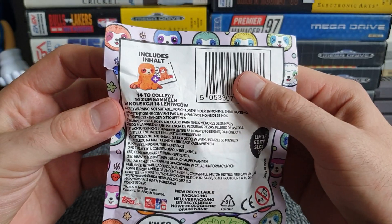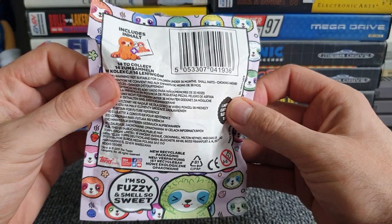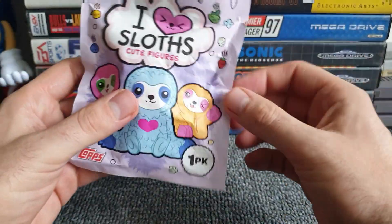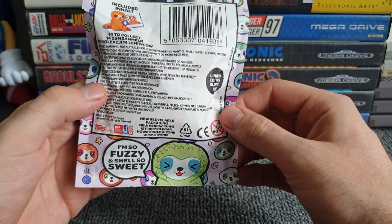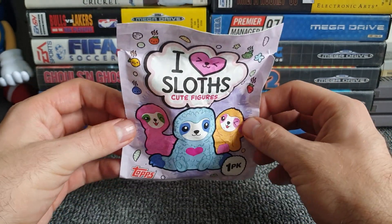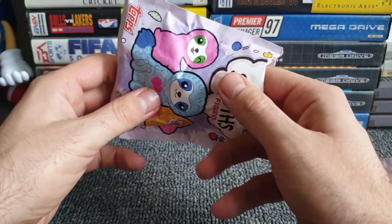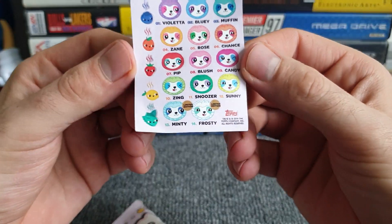Do these have a smell to them? Look at that — he's even telling me: 'I'm so fuzzy and smell so sweet.' Limited edition sloths, one in twelve. Fourteen to collect. So yeah, we'll see what that's like once I open it. I'm very intrigued — they're very strange. I remember just walking into one of my local newsagents and seeing this on the shelf by the counter, thinking 'yeah okay, that's random.' Let's have a look at what smelly animal we've got. We've got a bit of paper — let's look at that first.